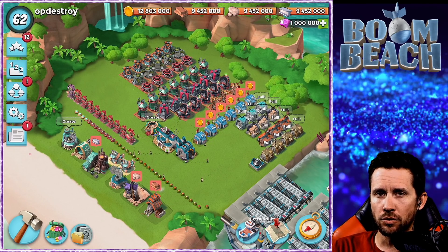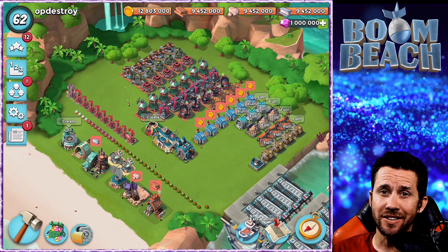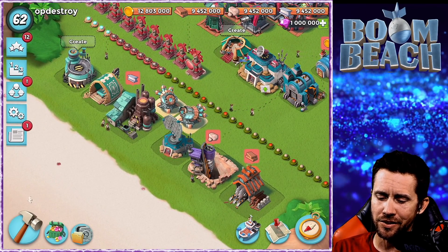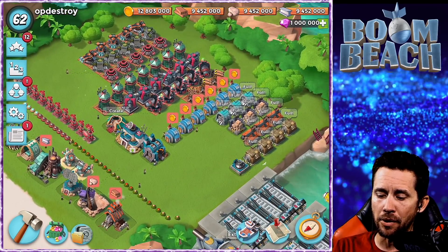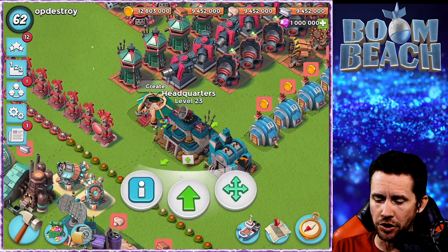With HQ 24, everything above the mine line is going to get upgrades. Everything below the mine line - sorry, you didn't make the cut. Shock launchers, you're staying as is. Everything above is getting a facelift, even a really cool new board underneath.